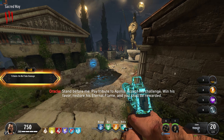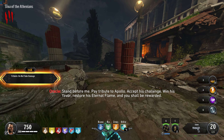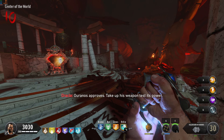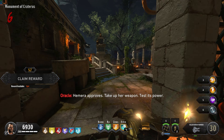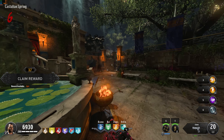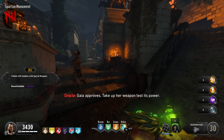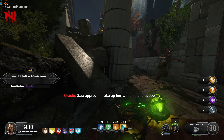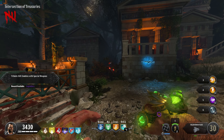So we've gotten pack-a-punch and most of the buildables out of the way. Now we can focus on building and upgrading the four hands of the gods: Oranos, Gaia, Korone, and Hemera. These four wonder weapons have to be built and upgraded to complete this easter egg — all of them except for Gaia. That one needs to be built but not upgraded. I'm going to show you that one anyway, just in case you still want to use it.